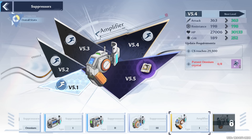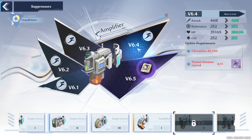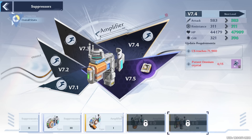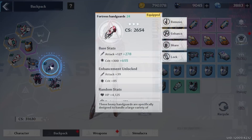Increasing the level of your suppressor also gives you crit rate. Each level of your suppressor, the fourth ascension will always give you crit rate. Please max that out so you can have the maximum crit rate available for your character. And lastly, your gear can give you crit — we'll get more into gear in the next tip.